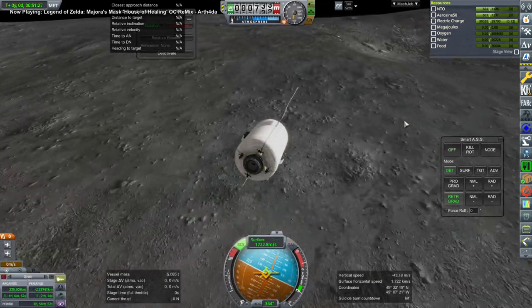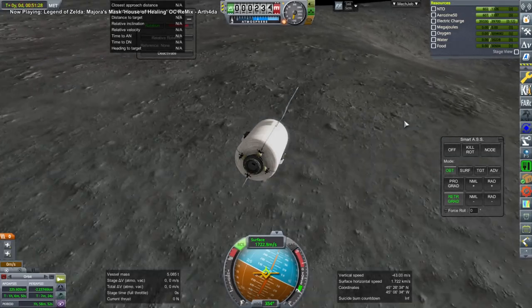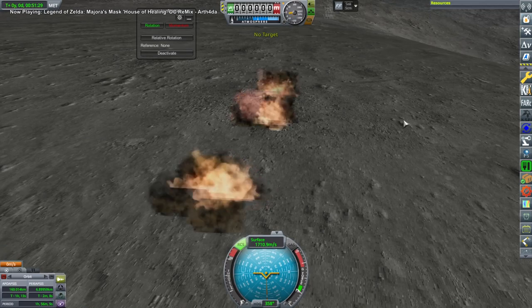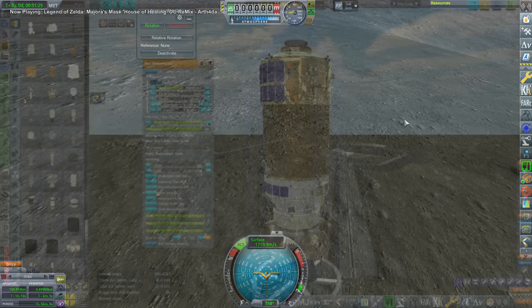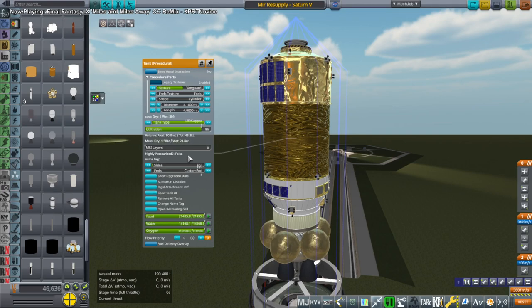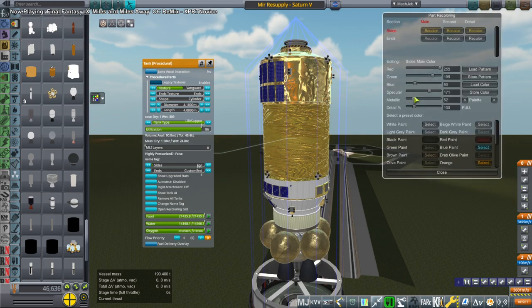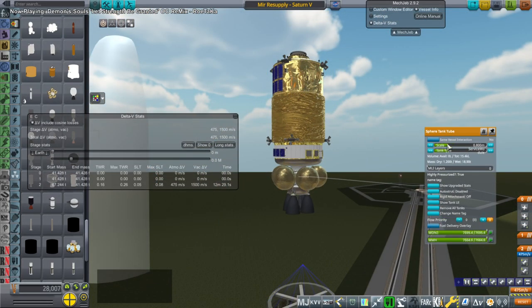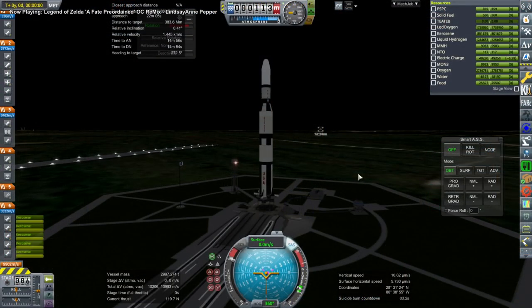Mir only had one year of supplies and I wanted to get more onto it. We deorbit yet another one of the supply containers to make room and then proceed with another launch. I decided we could probably launch a little bit more with the Saturn V than last time, so I sized up the container with procedural parts and tried to paint the procedural part to match the existing HTV part — but the shade wasn't quite right. We are launching on the Saturn V again because I wanted to get done quickly.